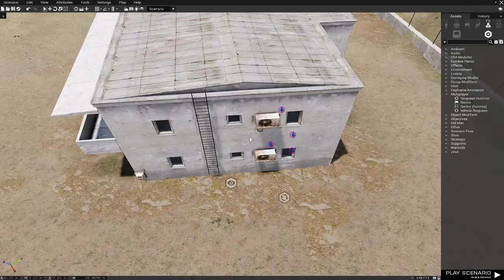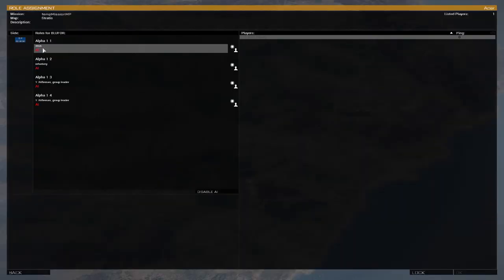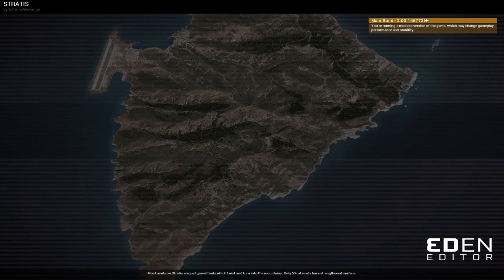Then go to Play Scenario. You can see: because I assigned Zeus, it's going to show as this guy, and this one is Infantry. I did not customize the other two, so you can see what each position in your team is going to be. Press OK.